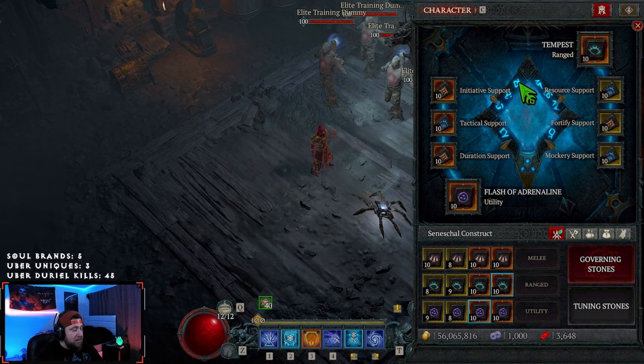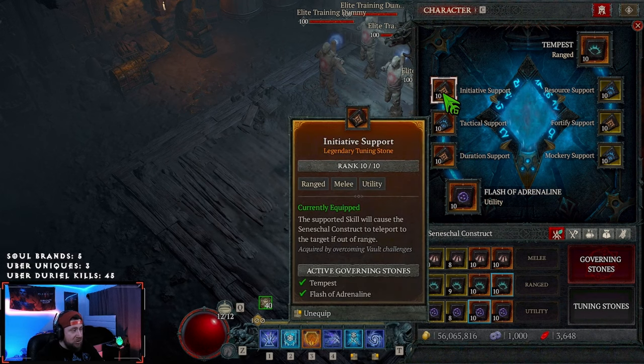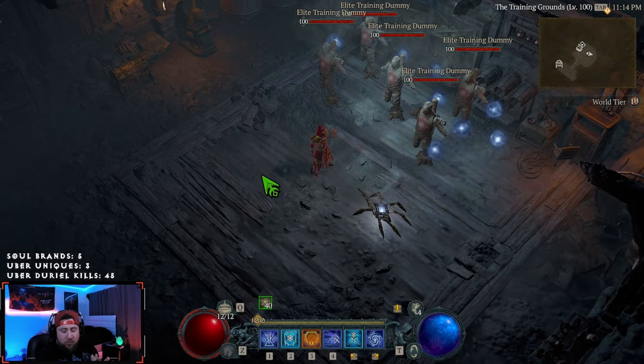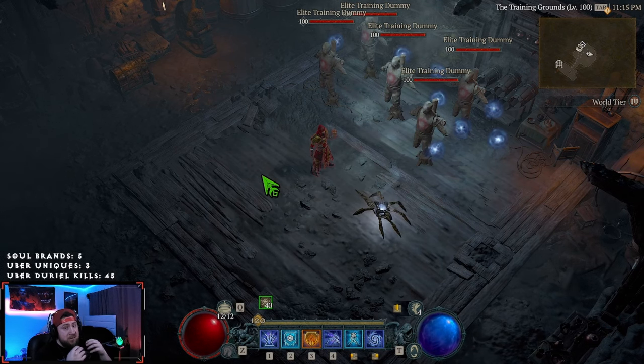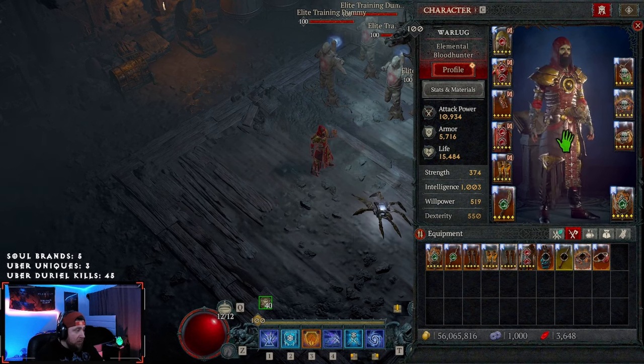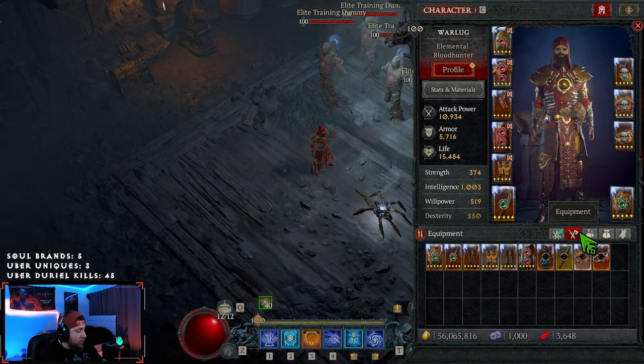For the construct, these settings are the same for pretty much every build: Flash of Adrenaline with Duration, Tactical, and Initiative; then Tempest with Resource, Fortify, and Mockery. A quick side note: builds like Rob's that boost the pet to do insane damage are built specifically for that purpose. I'm not sure how well a normal build works on top of boosting the pet for things like nightmare dungeons — it seems more suited to boss farming, which is completely fine.